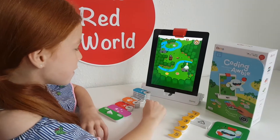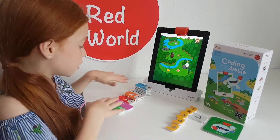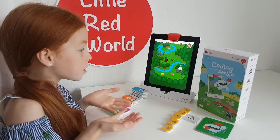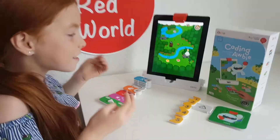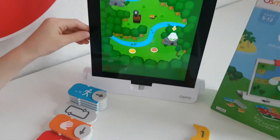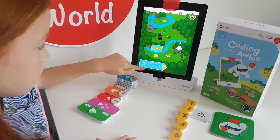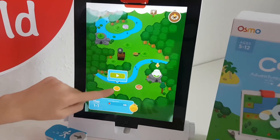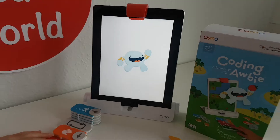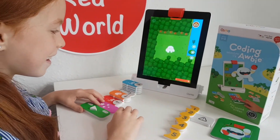So what's the goal of Coding Orbi? You have to get all the strawberries and you've got to code your way through all the levels in order to get enough strawberries to build things. So you've got all these pieces and you can use them to make Orbi move. And like with all the Osmo games, the more you play them, the more it unlocks in the game.